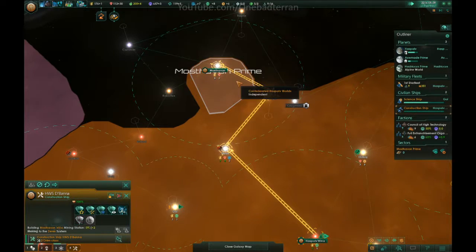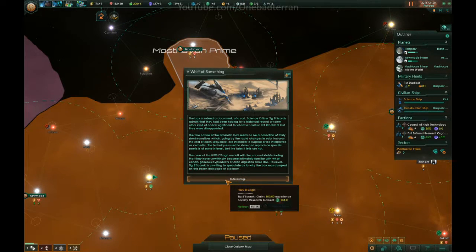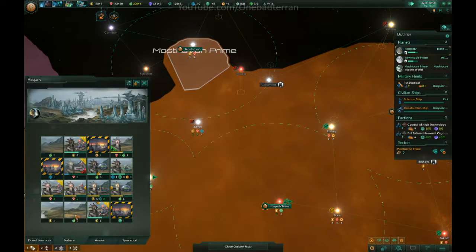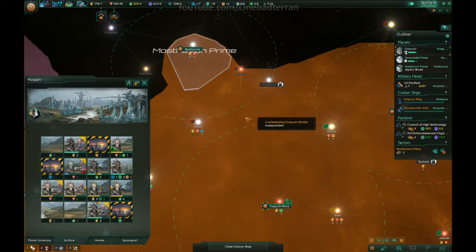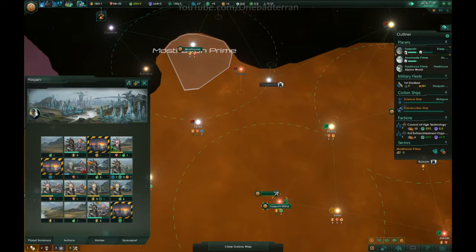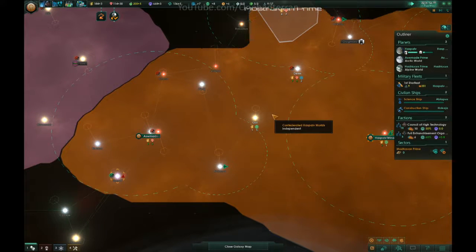Alright, now that you're done, 180 — go improve that region. Special project complete, we get 144 society. Very nice. Go build more there so we get more minerals. It pays itself off in time.